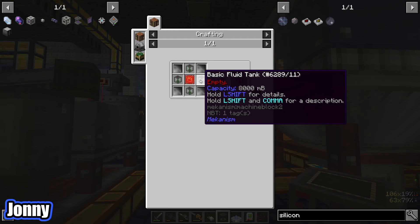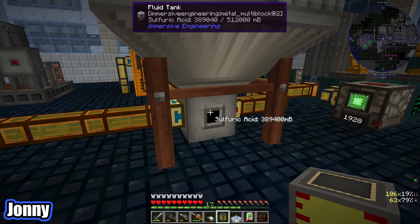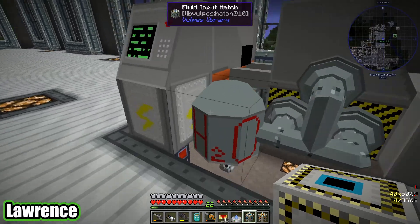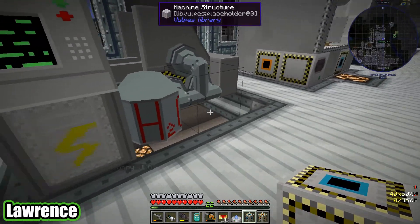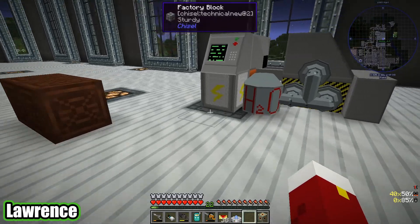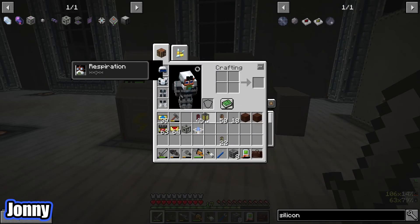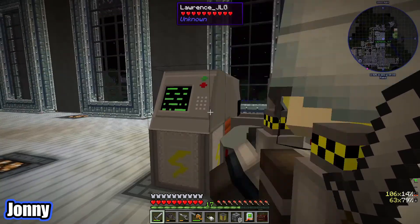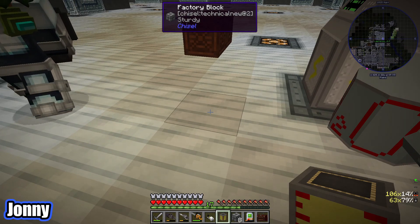In bucket mode you can empty the entire thing at once so I don't need to run pipes all the way. The rolling machine is a funny shape — there'll be holes everywhere in the floor so we won't put a border around it. Now I have the sulfuric acid — where is the fluid input? Bucket mode won't let you place stuff — I always forget that. Using a fluid duct with a servo, we should now have sulfuric acid in here.